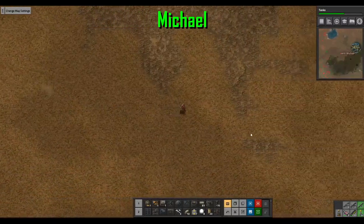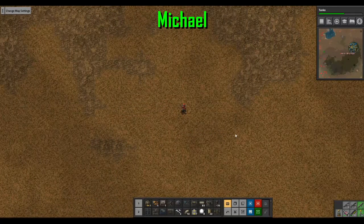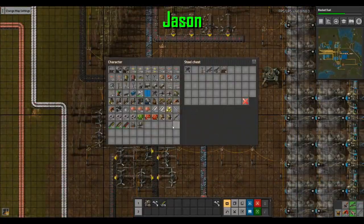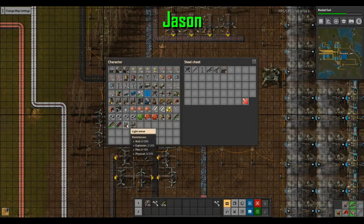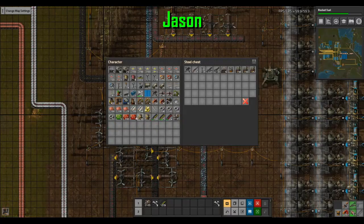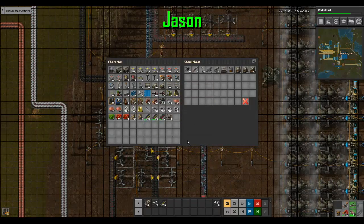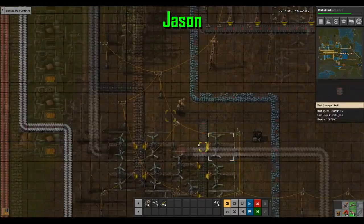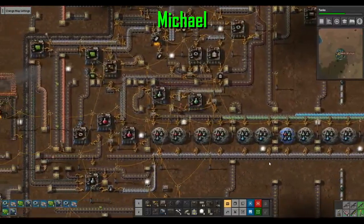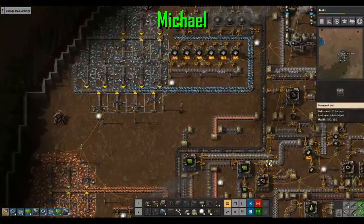There's a uranium vein around here but no uranium accessible. I don't know why I have the coal going all the way over there. Just gotta dump inventory. 112 steel furnaces are useless now. I don't need this burner mining drill. They need like a repurposer. So you know how we burn coal for power? We could call that coal diffusion.